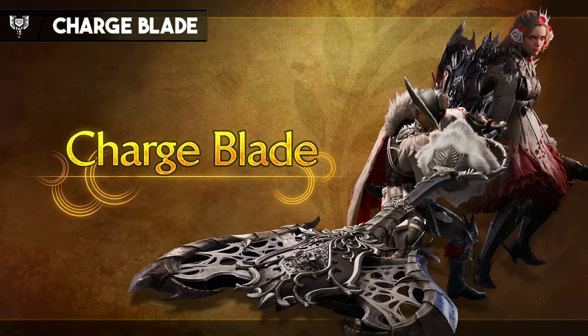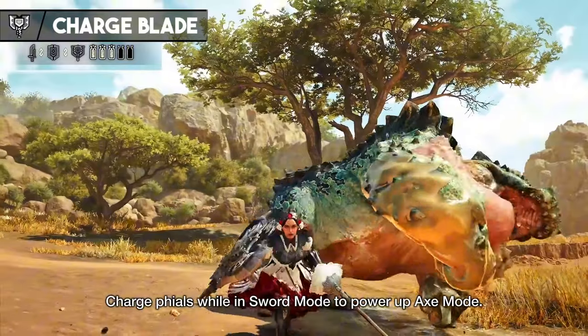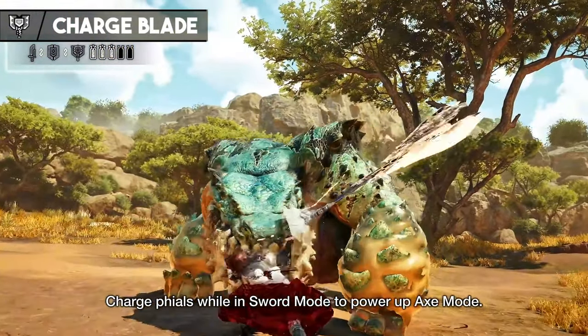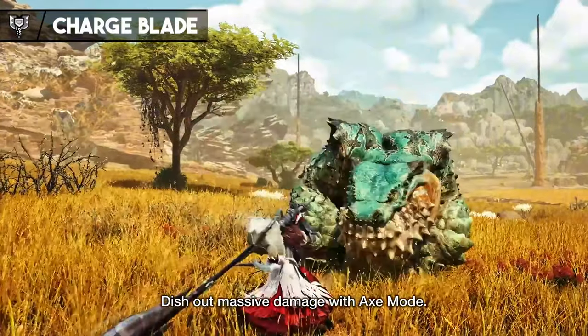Then there's the Charge Blade, which also swaps between two forms: the Sword and Shield mode and the powerful Axe mode. The Sword and Shield mode is all about charging up energy, and once fully charged, the Axe form delivers devastating explosive attacks. The Charge Blade's ability to switch between defense and offense makes it one of the most strategic weapons in the game.